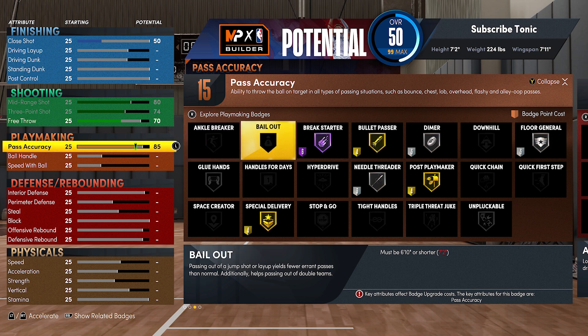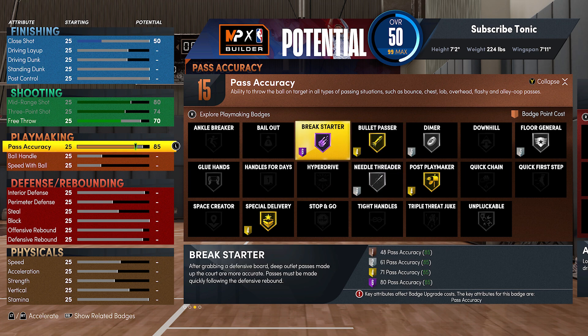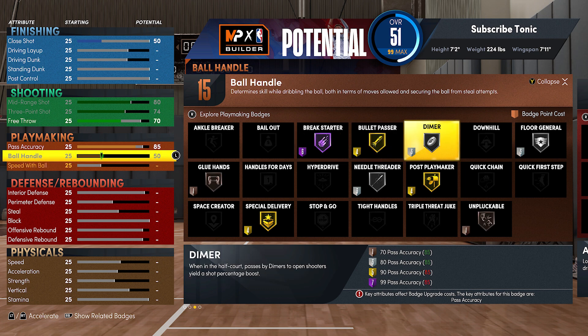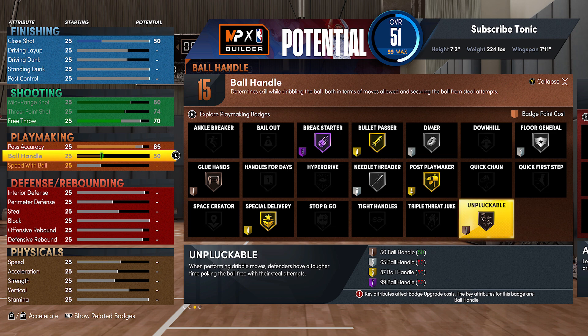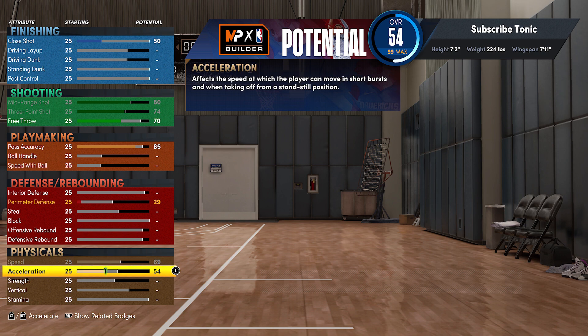With the playmaking, you have to have 85 pass accuracy. I do believe if you're playing comp pro-am or rec, you could get away with 70 pass accuracy in the park, but you definitely want to have gold bullet passer and hall of fame break starter in 5v5 comp situations. One interesting thing — you do get the ability to get a 50 ball handle, which gives you unpluckable bronze. If you have the ball in your hand a lot and you're posting up from far away, that's not a bad idea, but it's not going to be the most practical thing for most people.